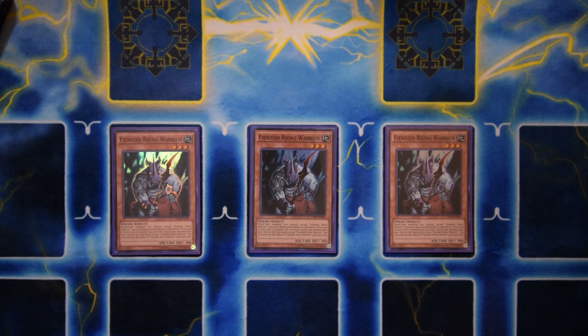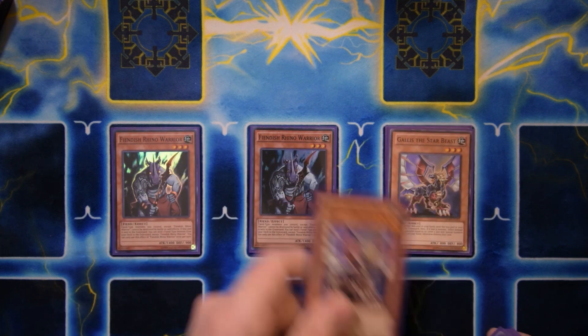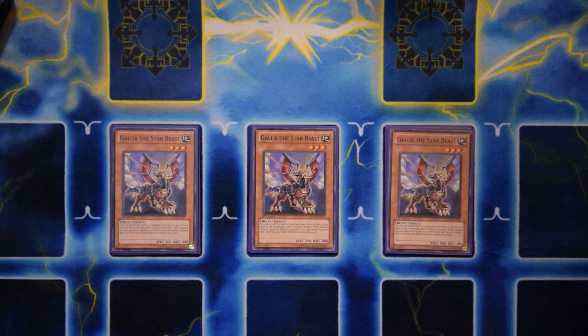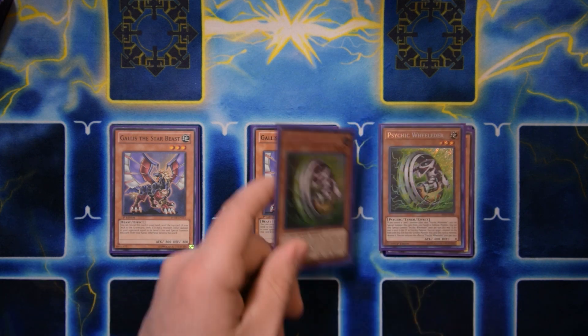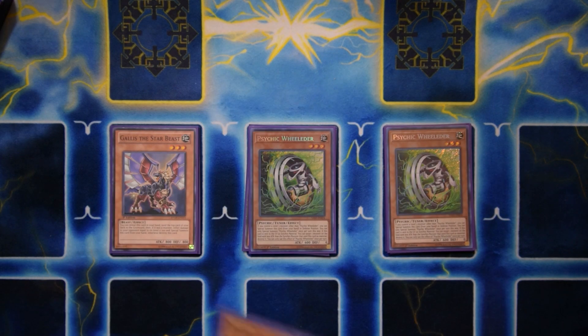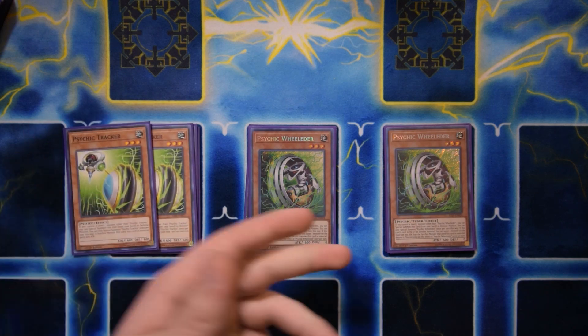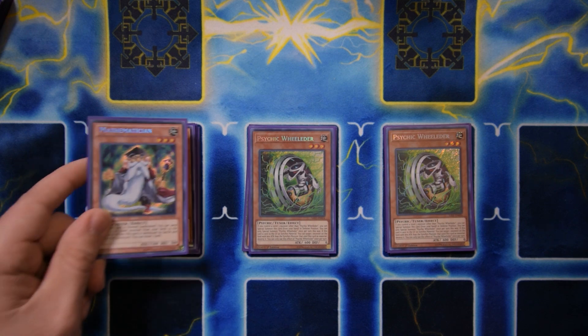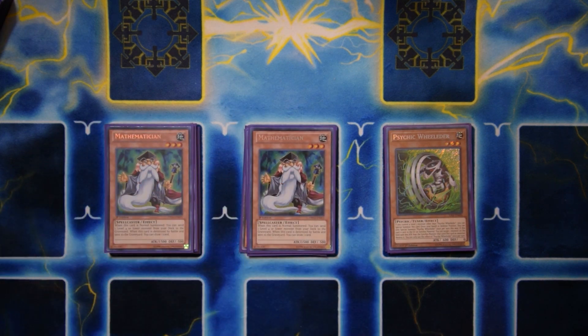This is BA Rock — Rock BA — post Dark Neo Storm. Triple Rhino Warrior is basically a walking Foolish Burial of its own once it's in the graveyard. Triple Gallus Starbeast is incredible — it's an earth monster that mills a card off the top of your deck and it's level three. Then we have the psychic package, an engine I'm surprised a lot of other BA players aren't running — double Wielder and double Tracker. This engine is basically free summon fodder, and you can also synchro into Bryanac to remove cards and discard more cards. It's incredible level three spam.